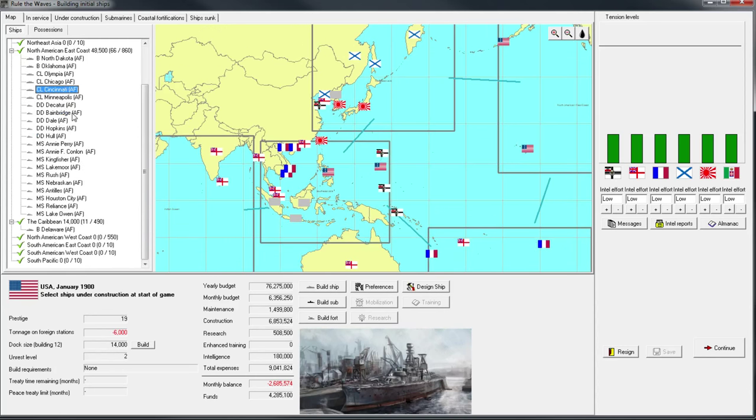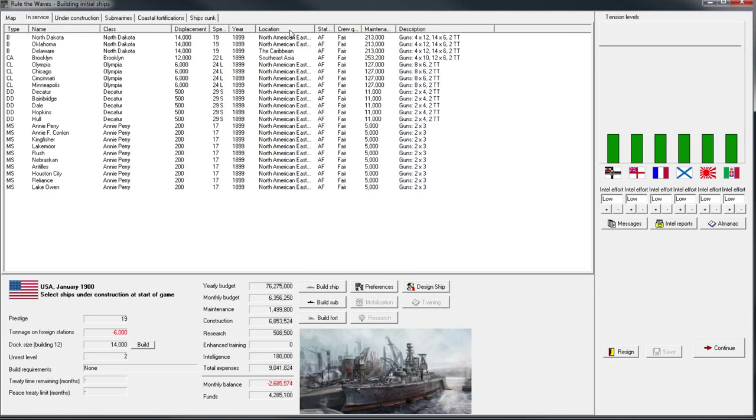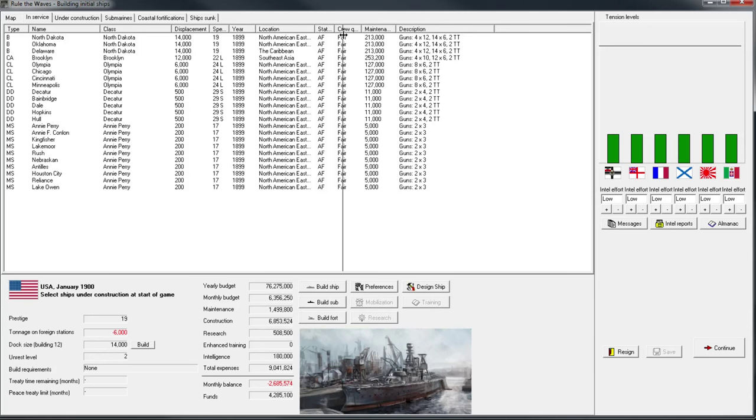I typically use the location view because I'm interested in knowing how their crew status or crew quality is. There's a lot of things to look at that you want to see in this screen that you're not going to see just by the name and the type. Sometimes you don't even remember the class, and that's important — you want ships to be together. But because we have the freedom to choose anywhere for these guys to be, we'll just adjust them where I want them right away.